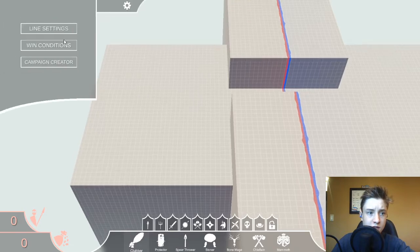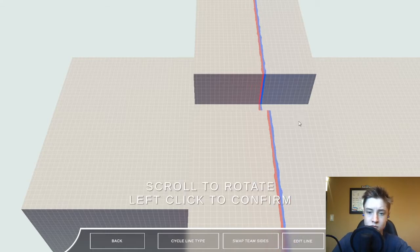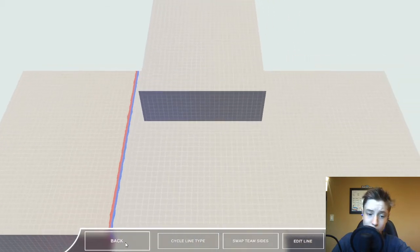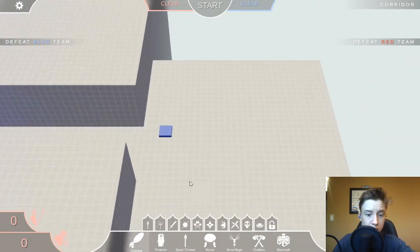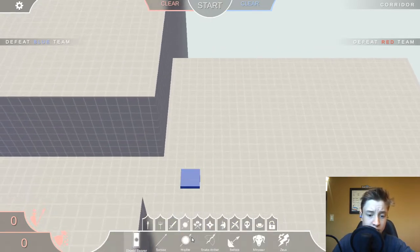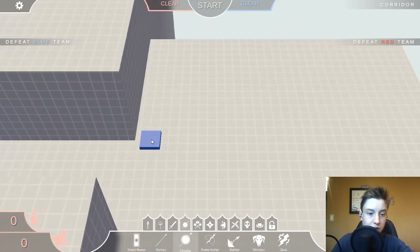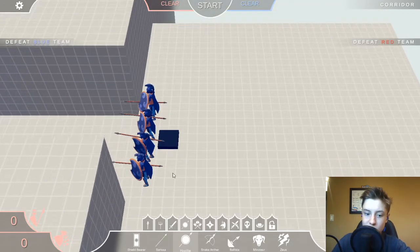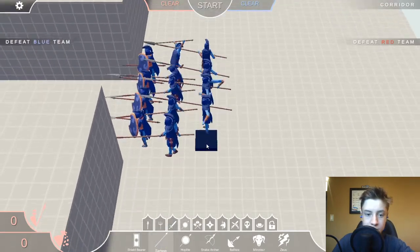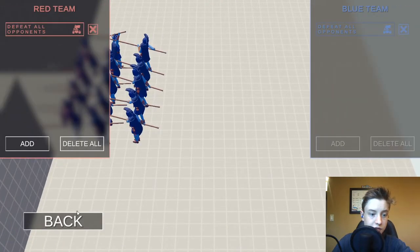First thing I'm thinking is we're going to edit this line. You play as red, so we don't want them to have a lot of space to put guys — we'll put a blockade around here so they can't place guys in the corridor. On this map, they have to get to some guy back over here, maybe an archer. They don't have to kill everyone; we'll use the new win conditions.